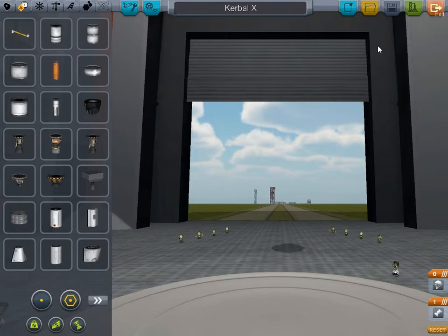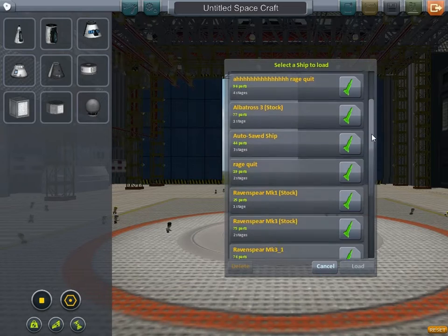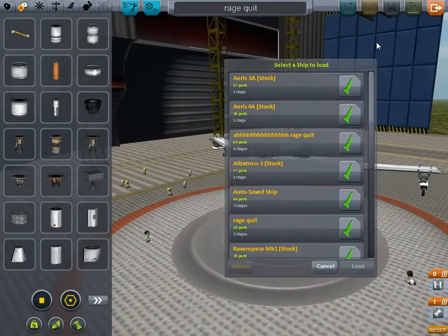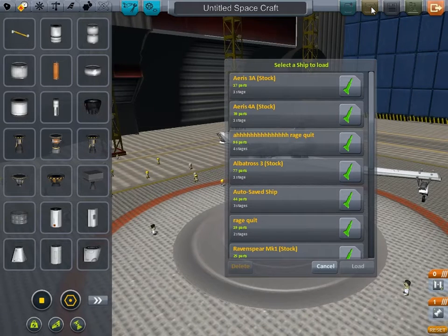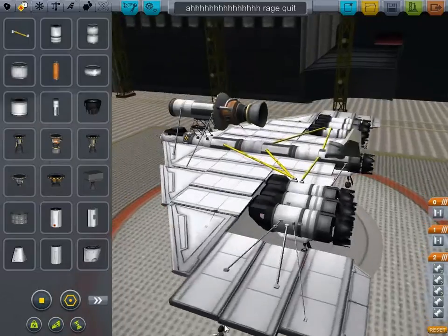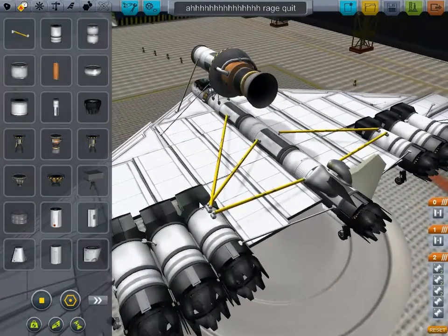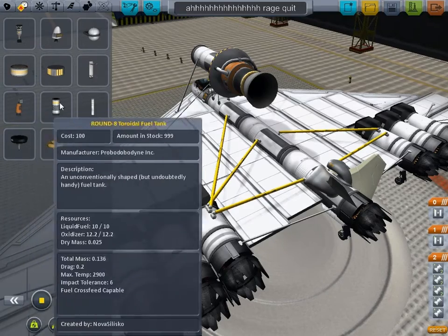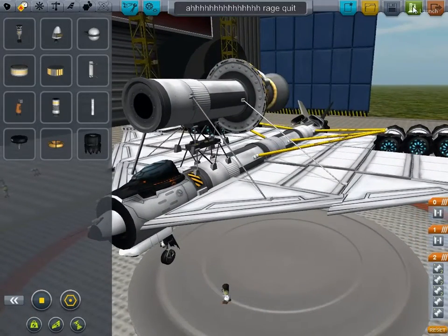Also, if we go exit and go back to the Space Plane Hangar and go to one of my actual ones for once — so we've got this abomination of a thing, entitled spacecraft. That's one of mine as well. Oh no, where's my decent one? Yes, this one. Basically, how space planes work is you have ram air scoops and engines — so you've got the basic one and you've got the turbojet engine. You also have the Goliath which works as well, but they are really annoying. So to get it off the ground I ended up trying to use one of these things — it doesn't work really.